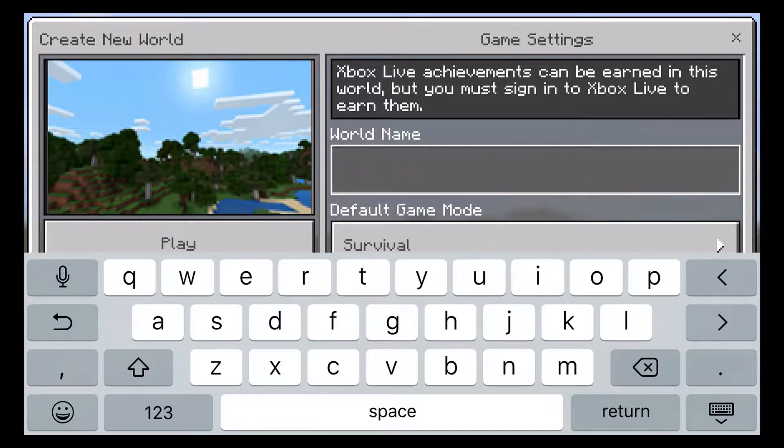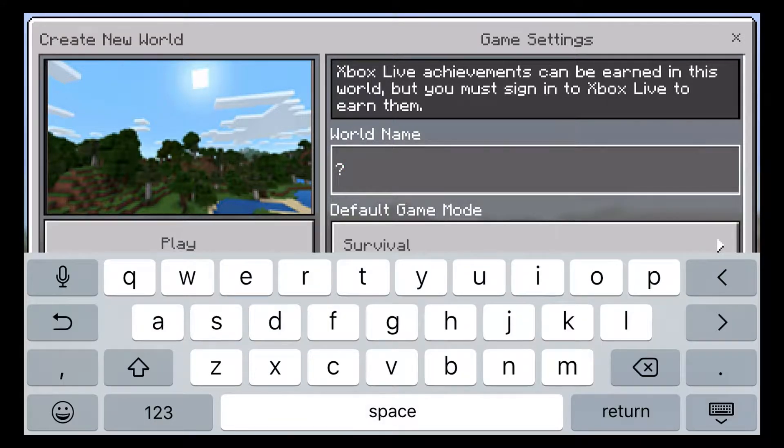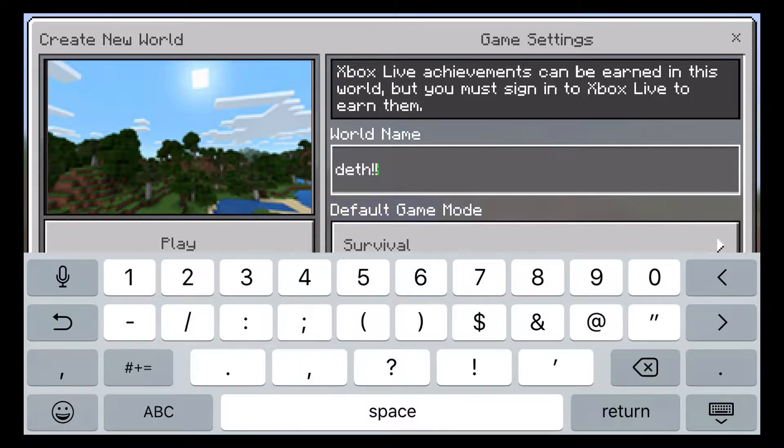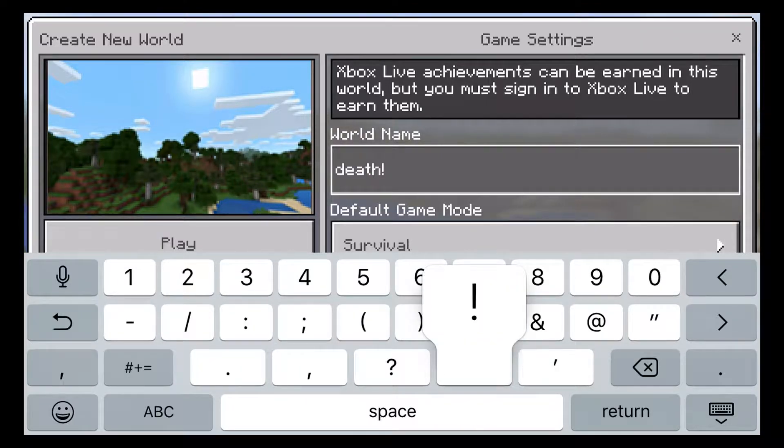You can name this whatever you want. If you put an emoji and you're playing on your phone — like a poop emoji — it won't even show up; I don't know why, it's kind of weird. So I'm going to name this one 'Death' — there's an 'a' after the 'e' — and then write 'Death' again and put exclamation marks.